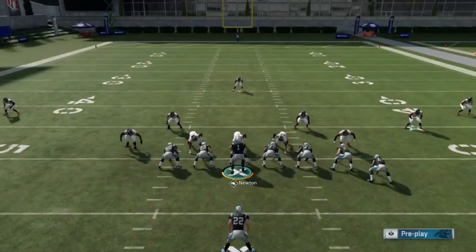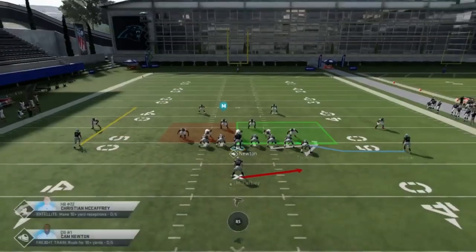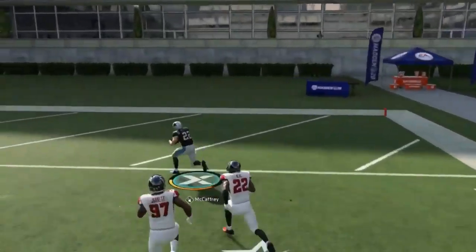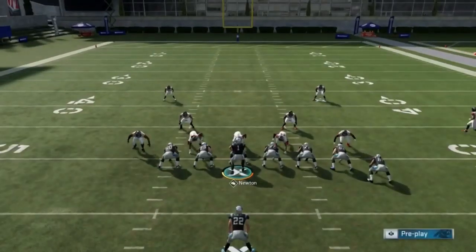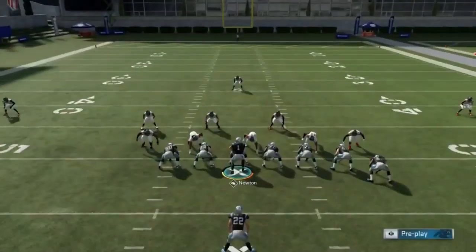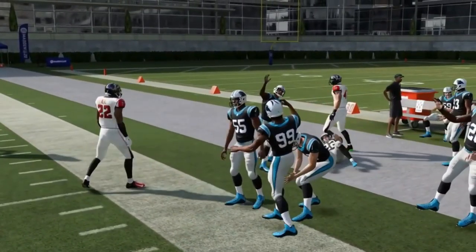Next up, we've got the halfback toss crack. No adjustments to be made. You get a good seal on the edge here, and you're trying to get big plays by bouncing it outside. You can see this has really big play potential. The blocking is setting up pretty good — that guy just chips on and they pass off really well. Really good run play.